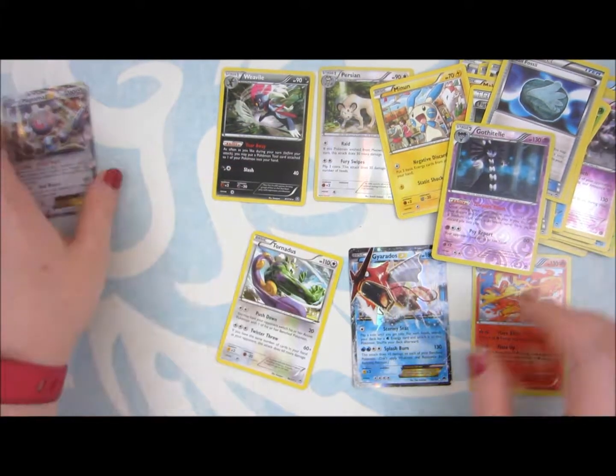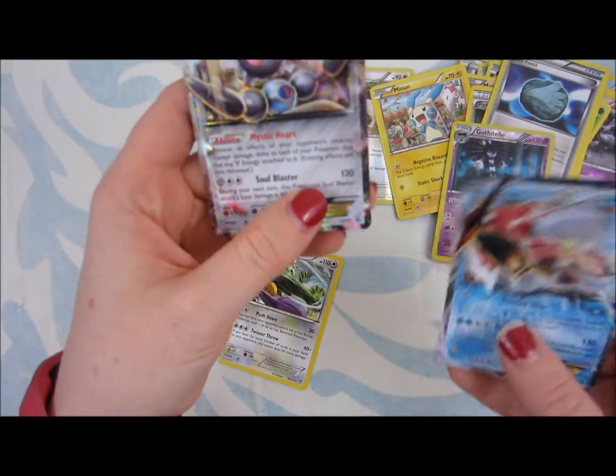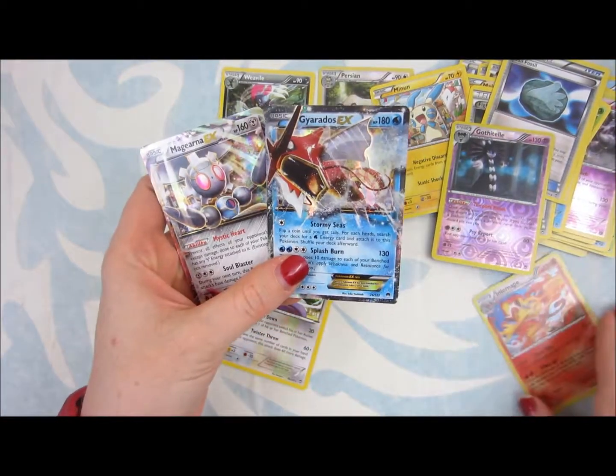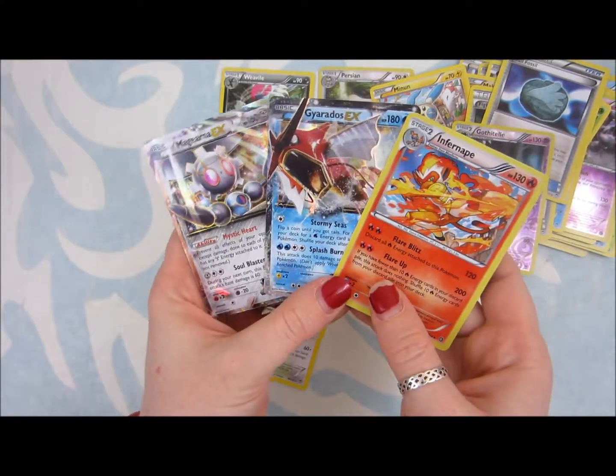And there's our spoils of today: Magearna EX, Gyarados EX, and Infernape holo. Thanks for watching.